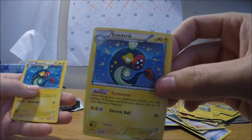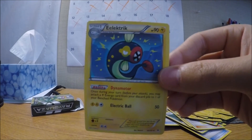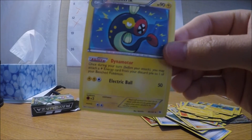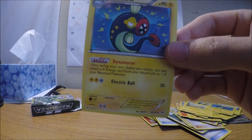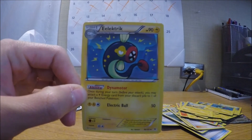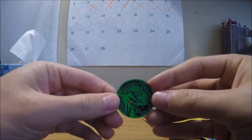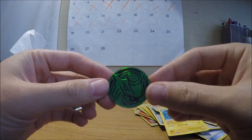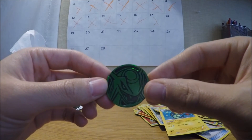We got an L-Electric and another Electric. Too bad they didn't give us Eelektross — that would have been a really nice card to have. But considering we have Zekrom, Victini, Zapdos, and two EX cards for Rayquaza, I guess it makes sense why they probably wouldn't want to give another strong Pokemon in here. And this is also the coin — this is the Rayquaza coin. Very nice. Love Rayquaza — he's my all-time favorite Dragon and Legendary Pokemon.